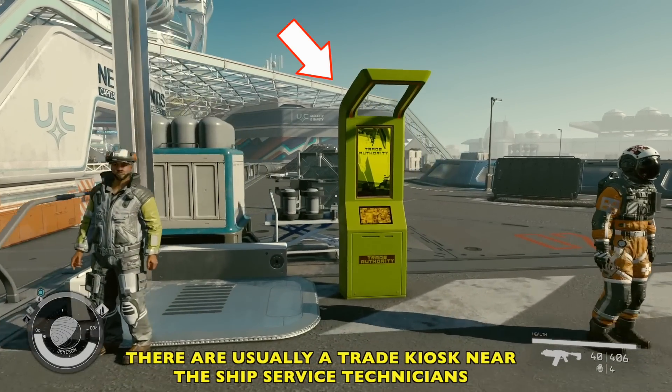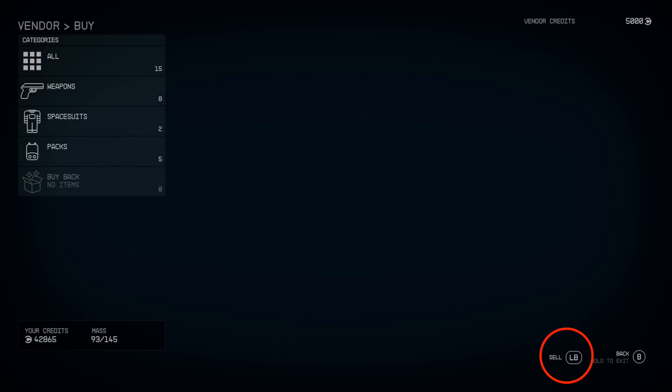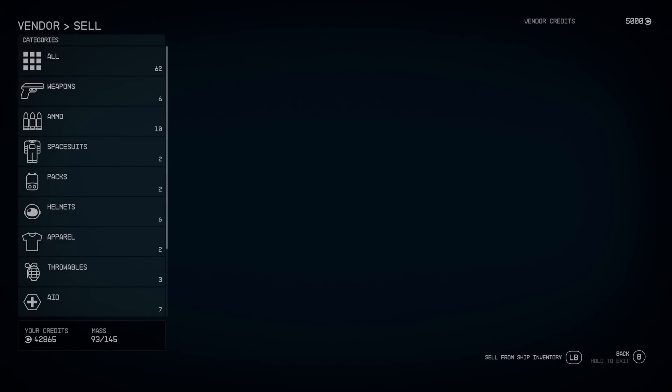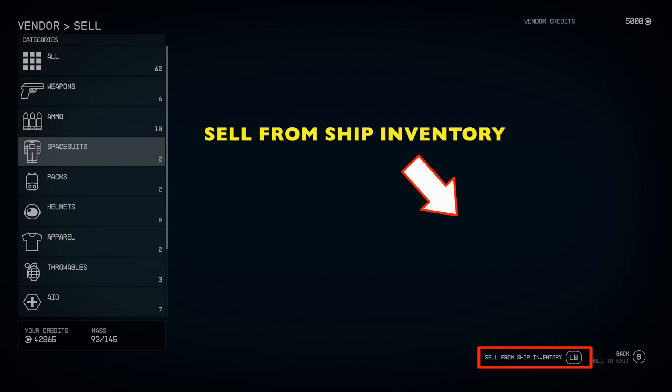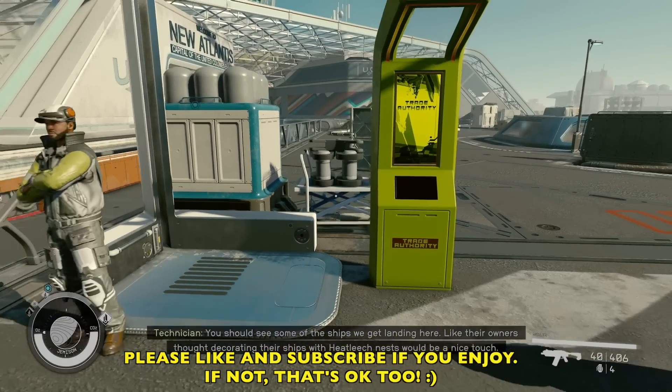This interface is a lot, and the game does not explain anything to you. But real quick, I'm going to point out there's usually a trade kiosk right next to the technician, and this is where you can sell stuff on your person, but also you can sell stuff from your ship by hitting left bumper. Really useful. Anyway, let's go back.